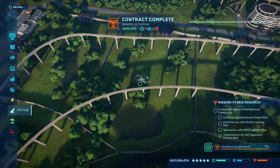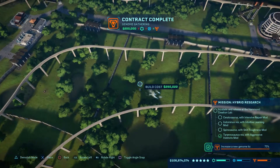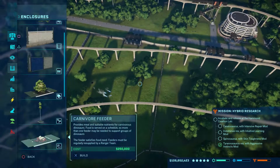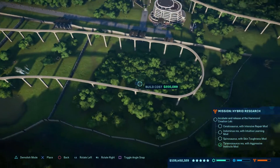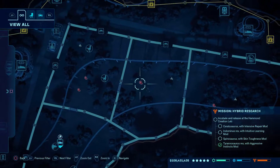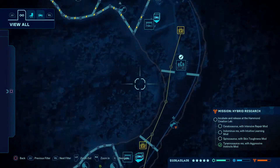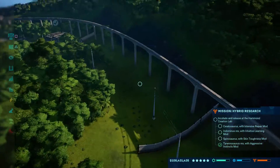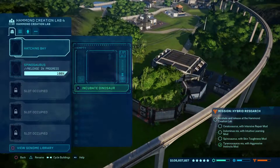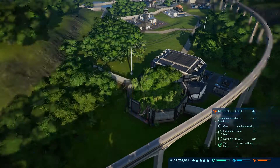Got water - check. We're going to put some food in here, both a goat and a carnivore feeder. Our T-rex is taken - yes! So we can let out our spinosaurus.